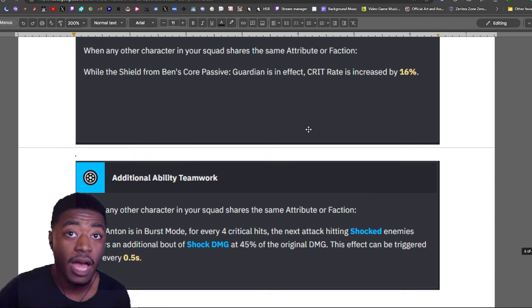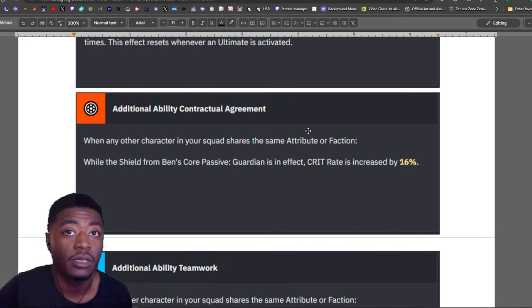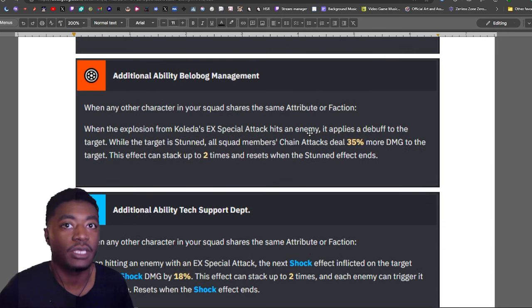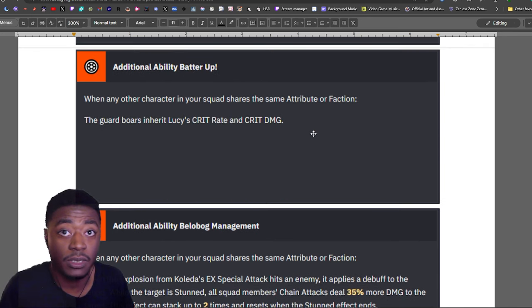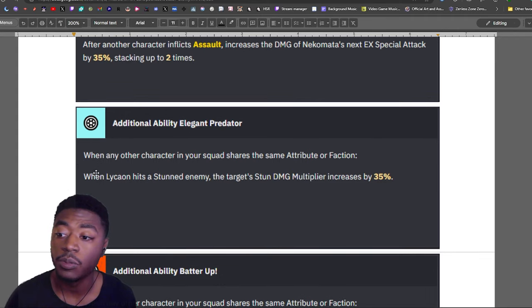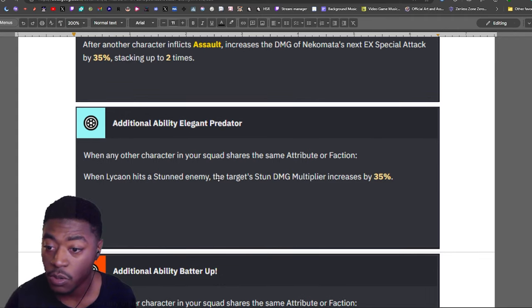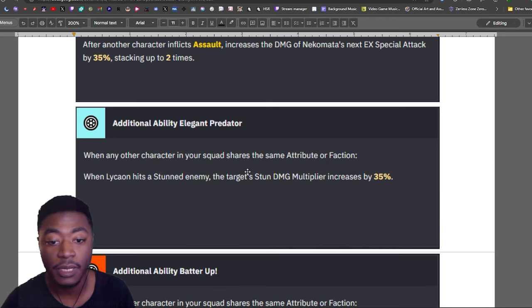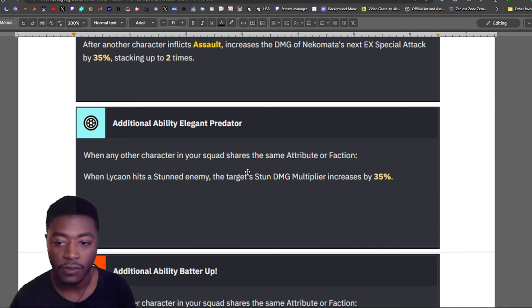Just because a character is a support character doesn't mean they're the only ones with team-wide buffs. There are characters with very specific buffs — like if an effect or element is on an enemy, your whole team does more damage — and they don't have to be support. Some are anomaly characters, some are stun characters. Lycone is a stun character, not a support, but he increases the stun damage multiplier for enemies by 35%, and that persists even when you switch off him.